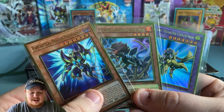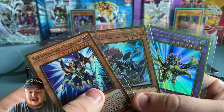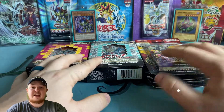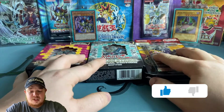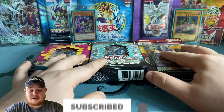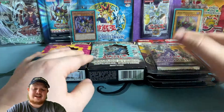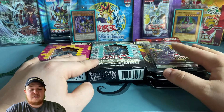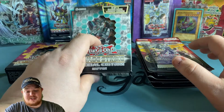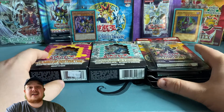We'll be giving away three cards as normal — three gold rares: Phantasmay, Miscellaneous Saurus, and Gaia the Dragon Champion. All you have to do to enter is give this video a thumbs up, hit the subscribe button, and tell me what your favorite part of this opening is — Flames of Destruction, Savage Strike, or Blazing Vortex. The goal today is to pull an Infinite Impermanence, a Boral Sword Savage, and a Pot of Prosperity.